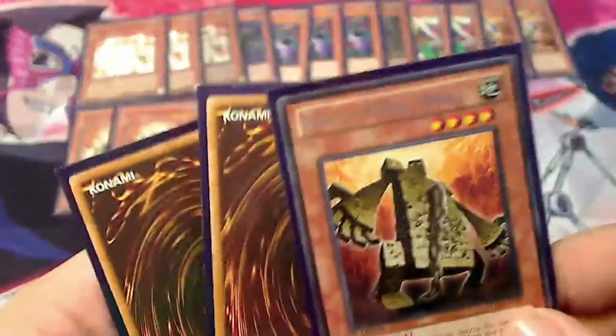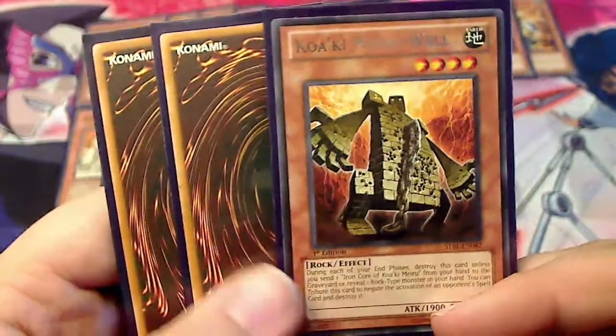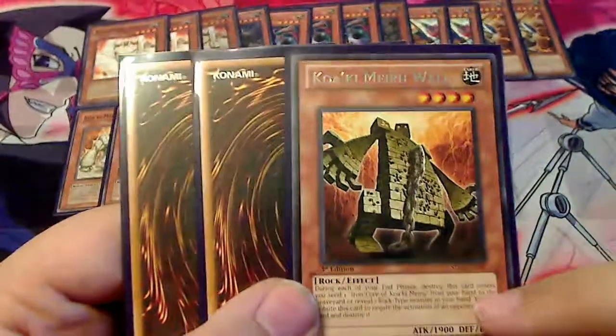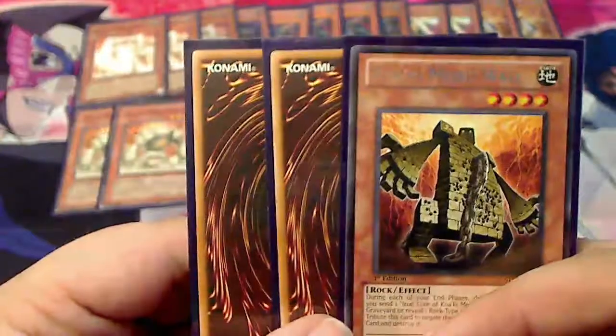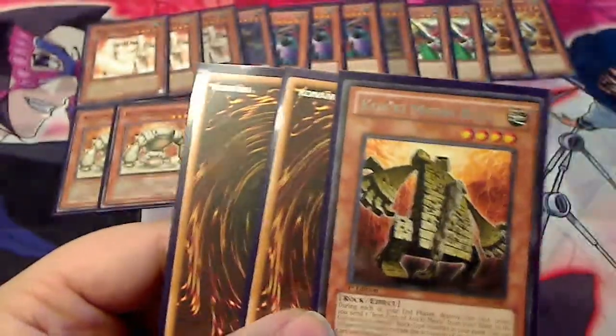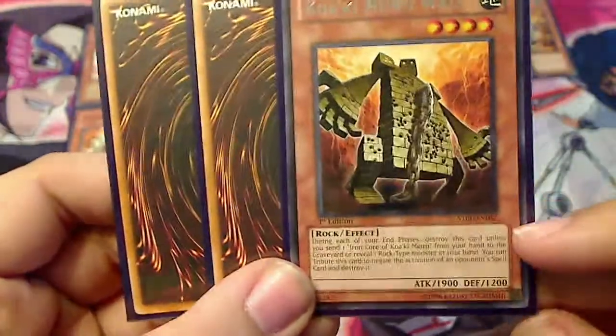We also have three Kokai Miru Wall — this is your spell negation and probably one of the best of the Kokai Miru in this deck, because they're going to have to start wasting a ton of resources in order to get over this dude. This deck is entirely about your opponent asking 'may I do this?' and you getting to decide whether you say yes or no.